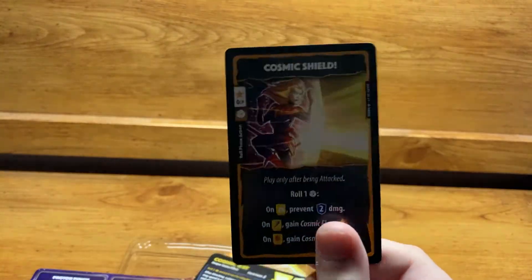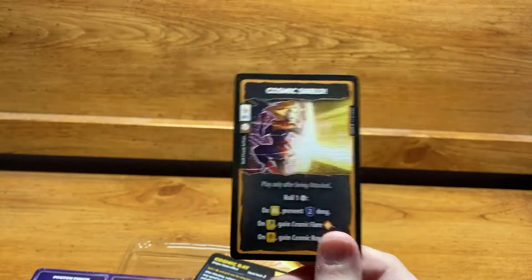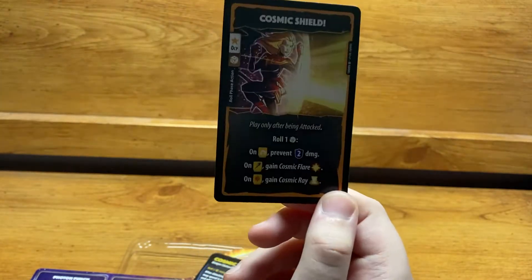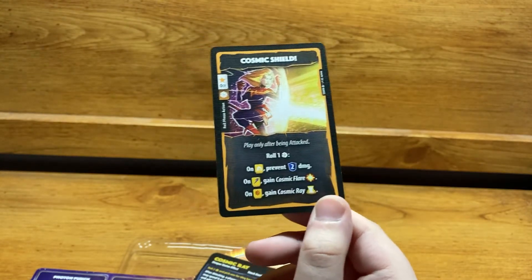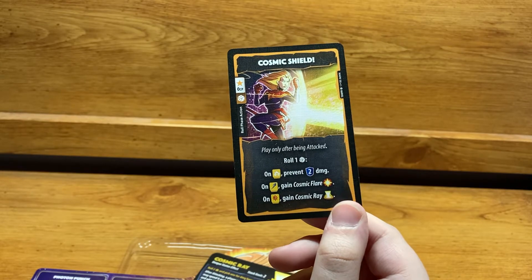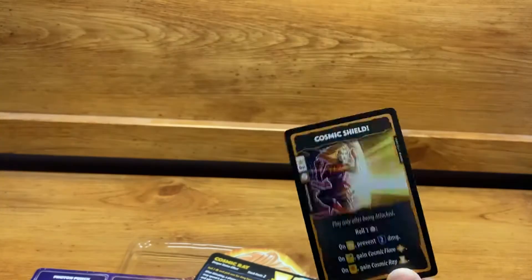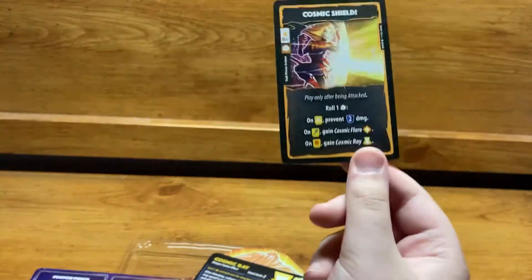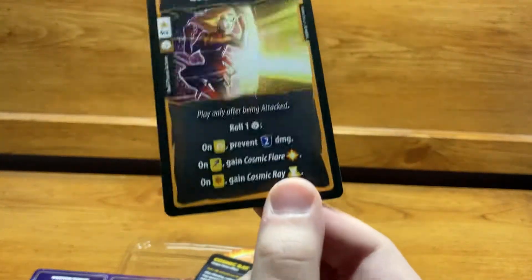Cosmic Shield is a 0 CP Roll Phase card — play it only after being attacked. You roll one die: on Photon, prevent two damage; on Ascend, gain Cosmic Flare; on Holostar, gain Cosmic Ray. Since this is triggered after being attacked, the restriction on spending Cosmic Ray probably won't matter much — so you have a real shot at using that Cosmic Ray.